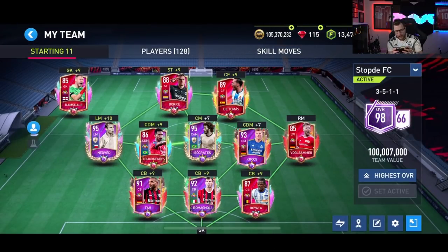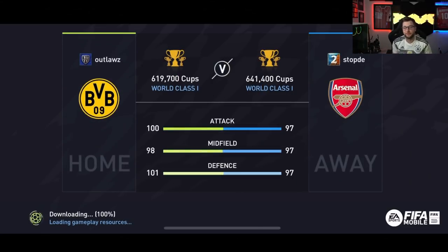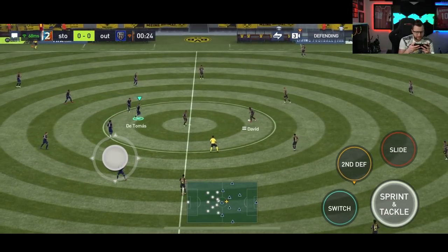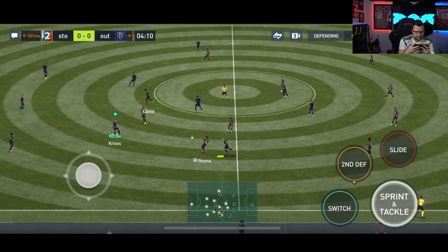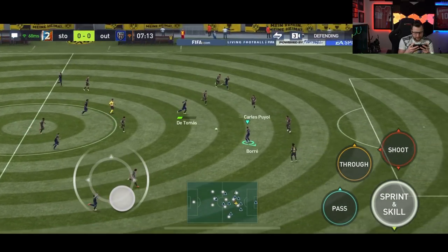Let's play some head-to-head gameplay and see how it goes. Another problem we run into is finding a formation since we haven't leveled up a lot. The team is 97 in every single chemistry rating, but we don't have as many formations unlocked, which is a bit unfortunate. I haven't played this stadium before — and are we literally wearing the exact same kit? I really have to get rid of these Team of the Year kits. There doesn't seem to be a second kit, so they clash every single time.